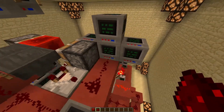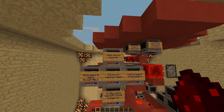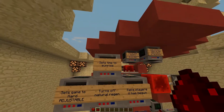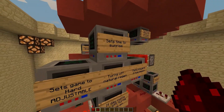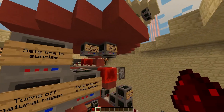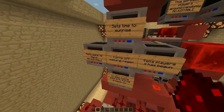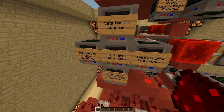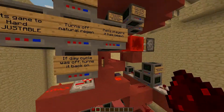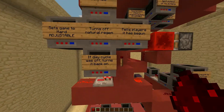Once that's finished, all of these commands are triggered. It sets the time to sunrise so that players have a full day to start. It sets the game mode to hard, so it's not peaceful anymore. It tells the players that the game has begun. It turns off natural regeneration, and if the day cycle was off — like I have in my testing world — it turns it back on.